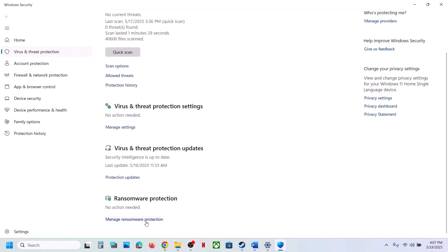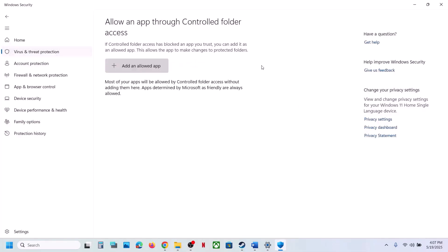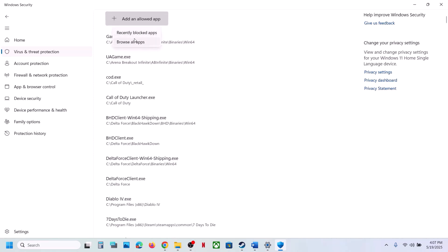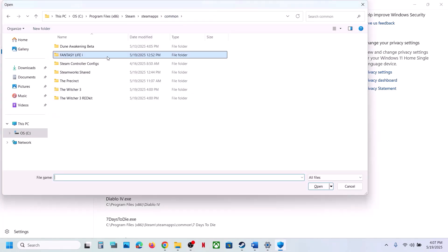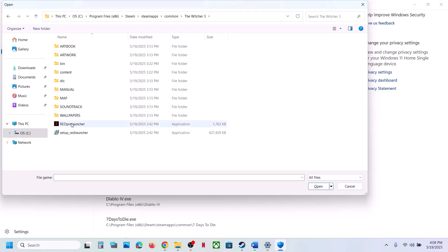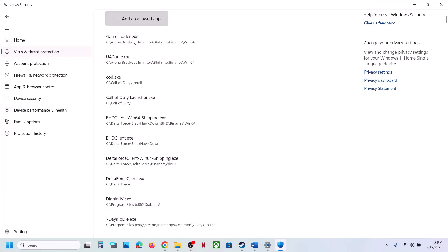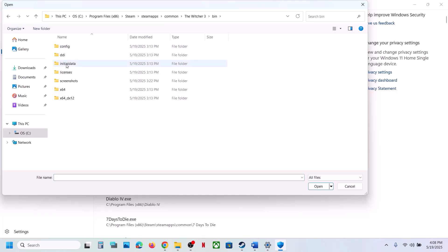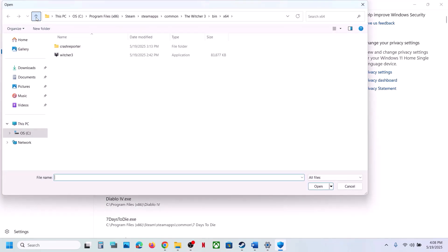Scroll down and click on Manage Ransomware Protection. Click on Allow an App Through Controlled Folder Access and click Yes to allow. Click Add, then Browse, go to the game installation folder, open the game folder, select all the exe files including the launcher, and click Open. Then click Add again, browse, open the bin folder, open the x64 folder, select the exe file, and click Open.